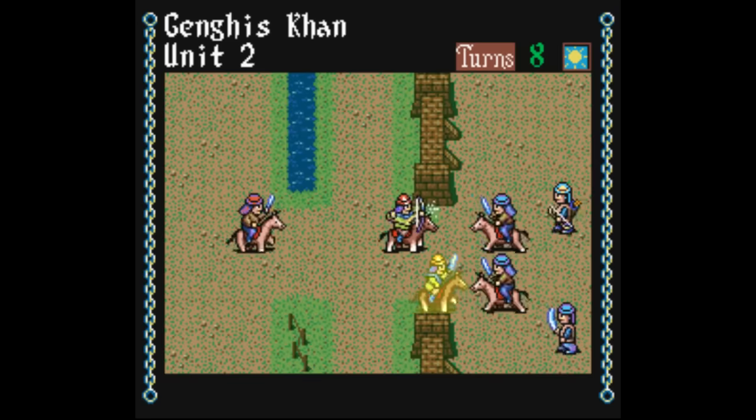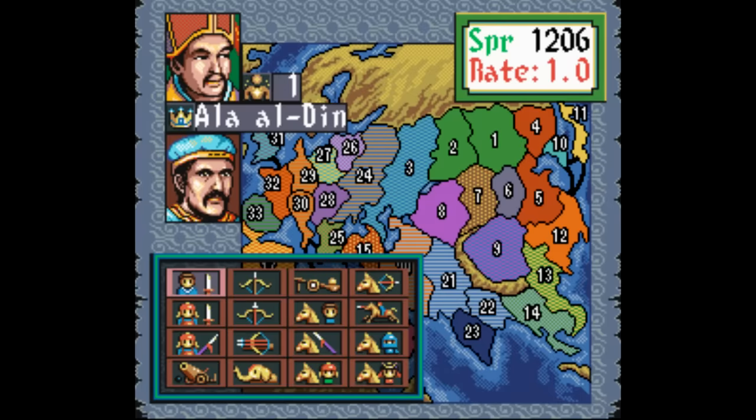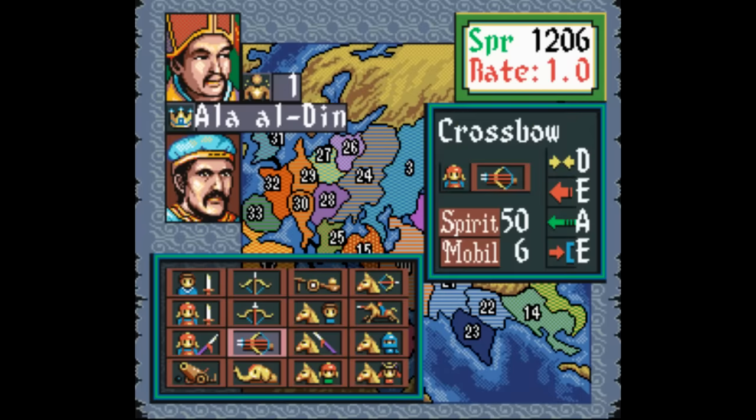Genghis Khan 2 is one of the better Koei titles on the Super Nintendo. It's far from perfect, but at least it's not a granular micromanagement sim. There's actually some action here which I can appreciate, so if you dig games like this, I'd recommend checking this one out. That's all for now — thanks for watching, and I hope you have a great rest of your day.